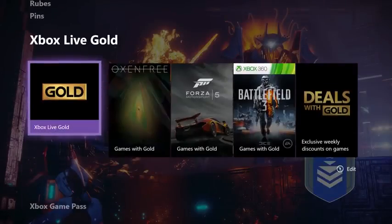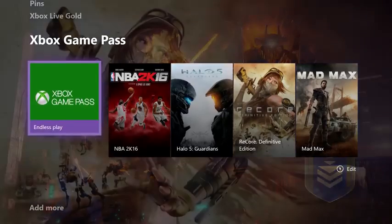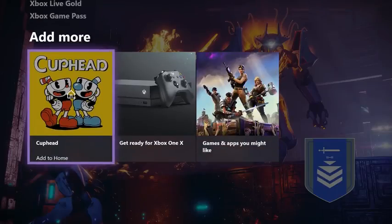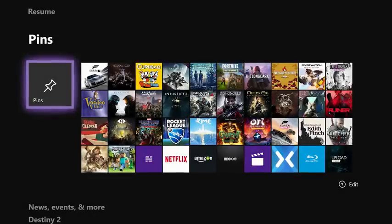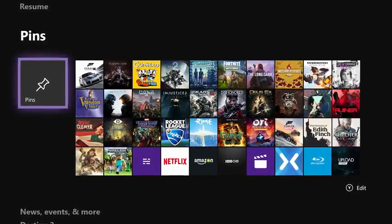any friend, your pins, a shortcut to check out your Xbox Live Gold benefits, the awesome Game Pass library, and more. Oh, and speaking of pins — we heard your feedback. You can now have up to 40 pins.